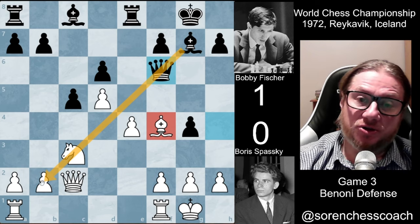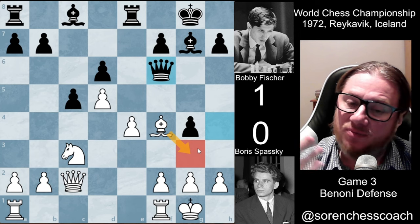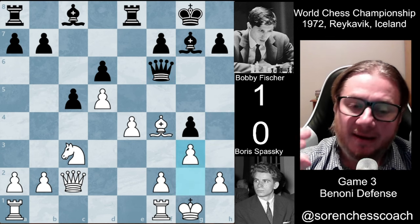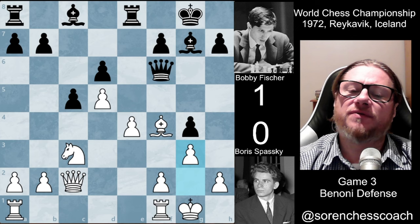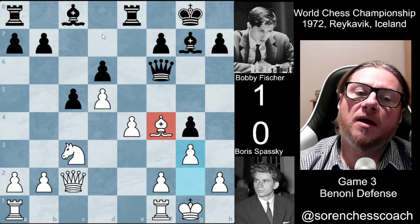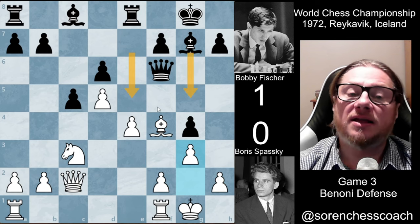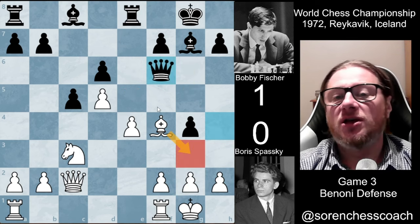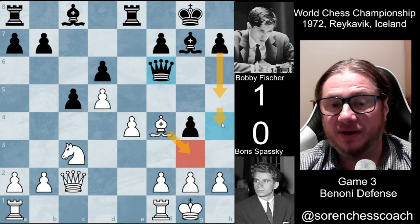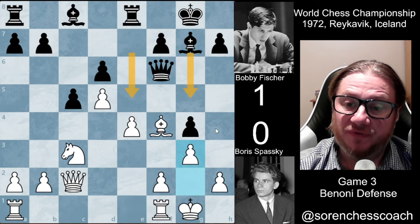Another chance for Spassky here to have kept things under control. He was meant to drop the bishop on g3 — that feels like the most natural thing to do in the universe, right? Bishop g3. He didn't do it though. He played g3 with the pawn. Probably my understanding, from a human point of view, is that he thought the bishop on f4, supported by the pawn, would never allow being challenged by any pawn on g or e. That's how you might psychologically assess the position. But bishop g3 was actually the correct move.